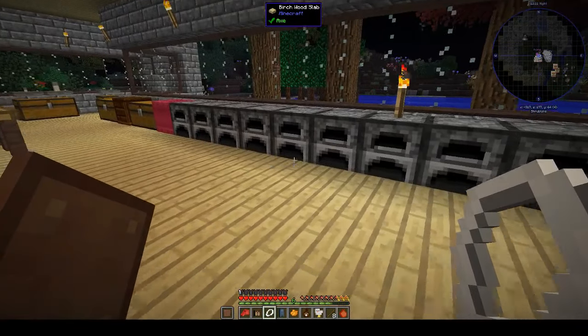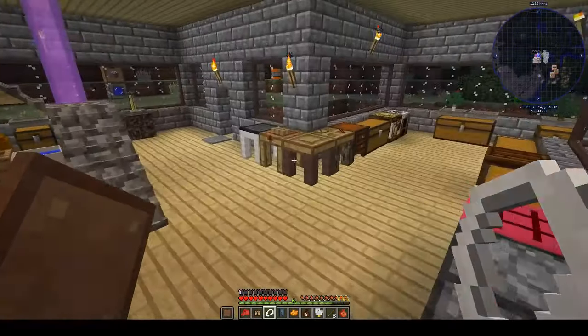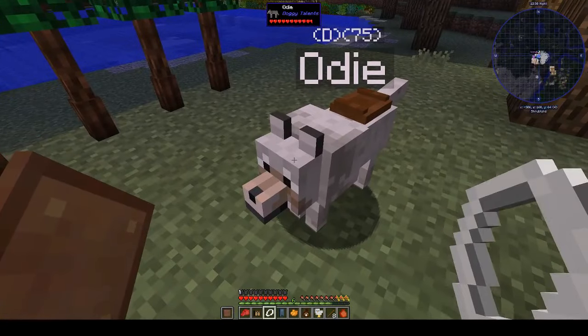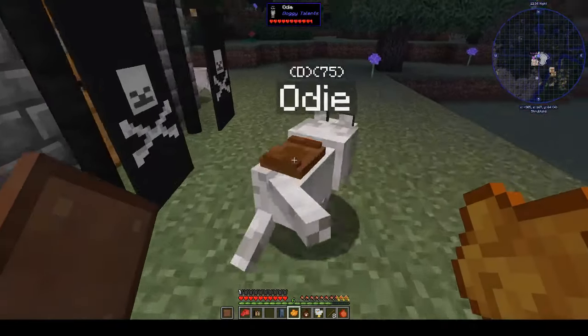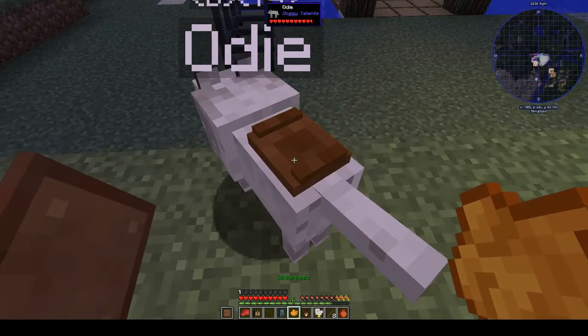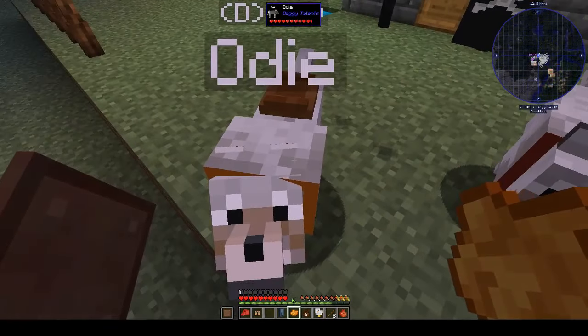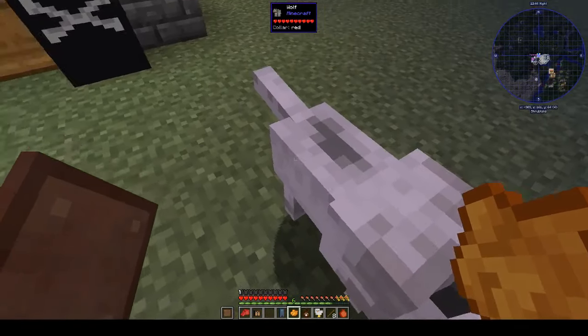Where have you gone, Od? Come on boy. I don't know why he's not coming in the house. Did we make it? Oh yes, it is orange now — so we have Od, and we have the random dog here.